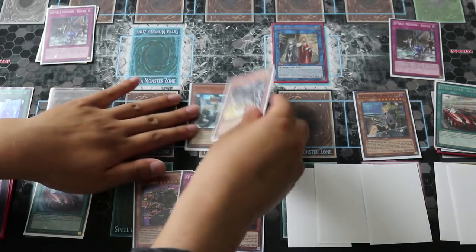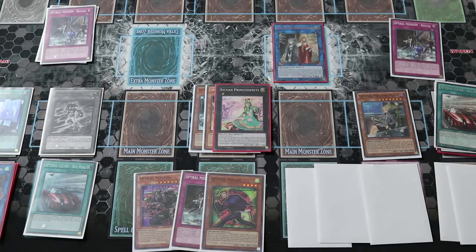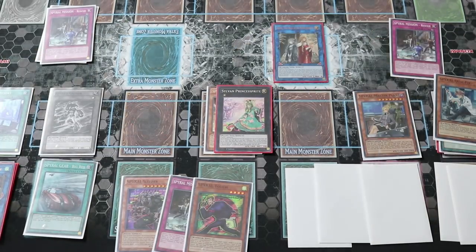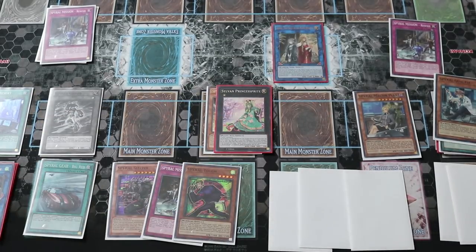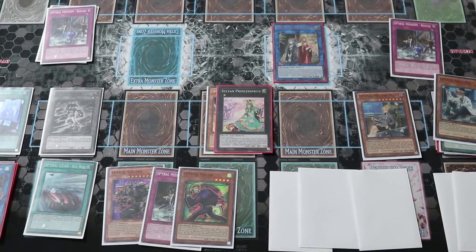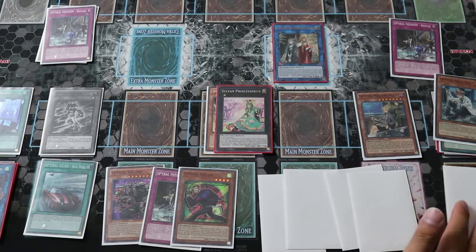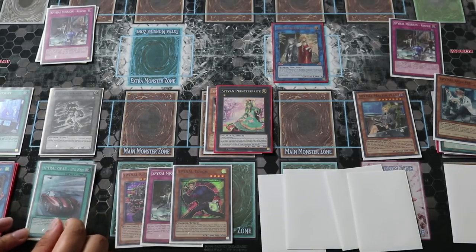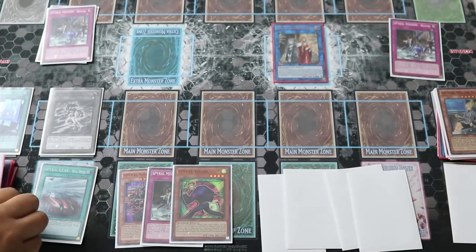Activate Princess Sprite's effect to reveal the top card of your deck — if it's a Spell, add it to your hand. At this point of the combo, you're going to link Princess Sprite and Drone off, because you want Drone in the grave. Link those two off for a Nightmare Goblin.